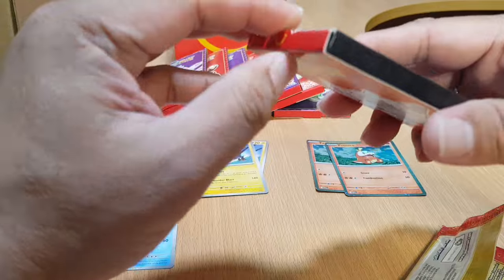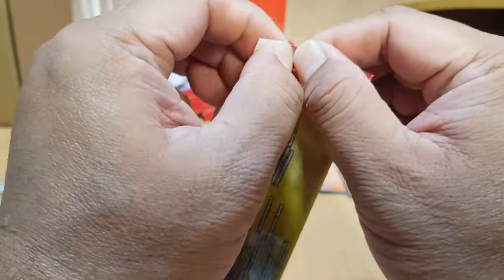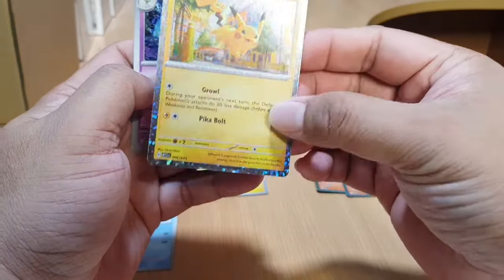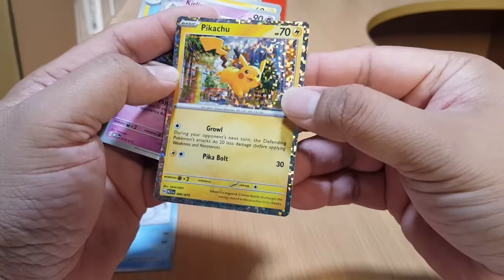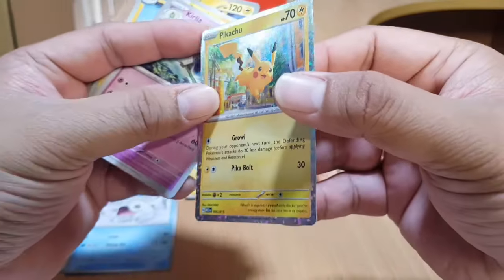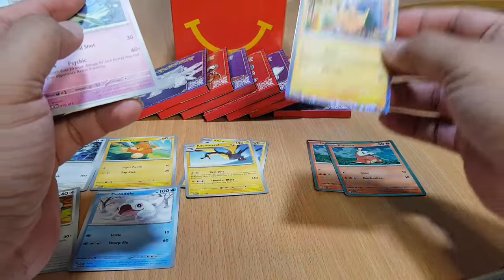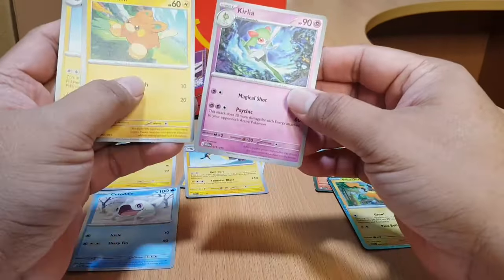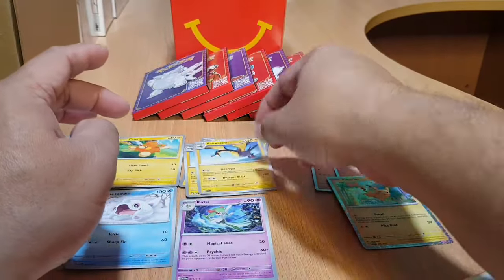Let's get the third box and open it. This time let's just get the four-card pack and open it. Nice — we got a Pikachu holo card! That's a very nice card. You can see Pikachu in all its glory. We're very lucky to have Pikachu in the third box. That's our second holo. We also got some common cards, and our third Kilowattrel.